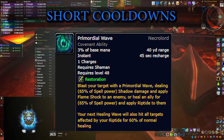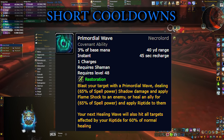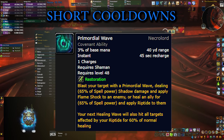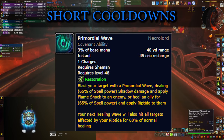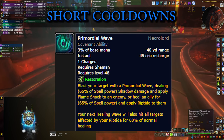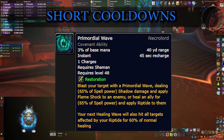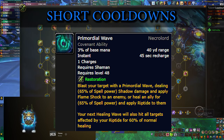Next on the list is another talent that is very tightly tied to Riptides — it's called Primordial Wave. Once you cast it, it puts an extra Riptide on a target and then your next Healing Wave cleaves and heals everybody that has a Riptide ticking on them. Since your main job is basically spreading Riptides, you can get a lot of value out of this and you can basically use it on cooldown every 45 seconds.